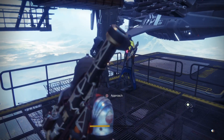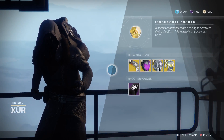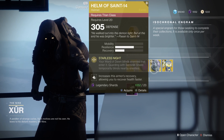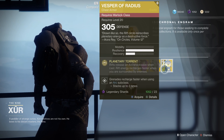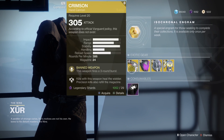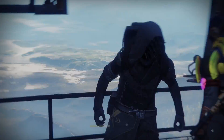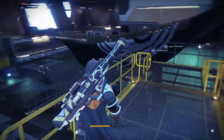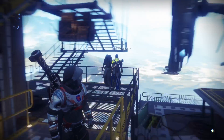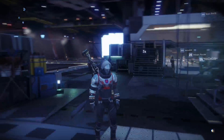That's where Xur is located - he has some pretty good stuff this week. There isn't anything I wouldn't recommend picking up. Crimson is good for any character, Graviton Forfeit is definitely a good pick for the hunter, Helm of Saint-14 is great for the Titan, and Vesper of Radius sounds good for the warlock. No bad choices this week. If you enjoyed the video please drop a like, consider subscribing, and enjoy faction rallies if you're participating. See you in the next video.